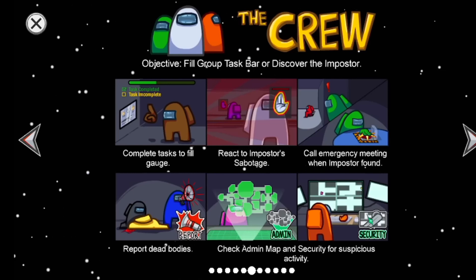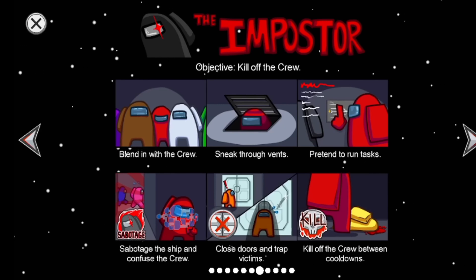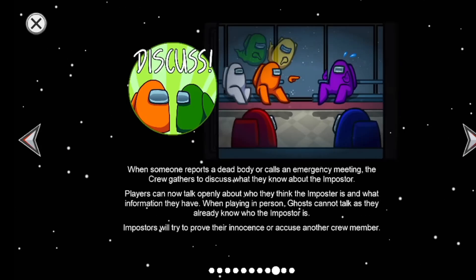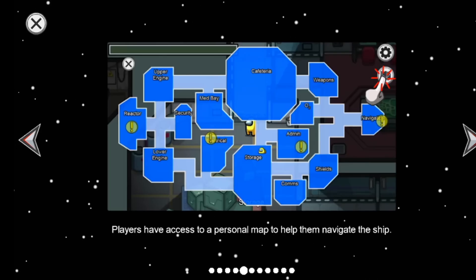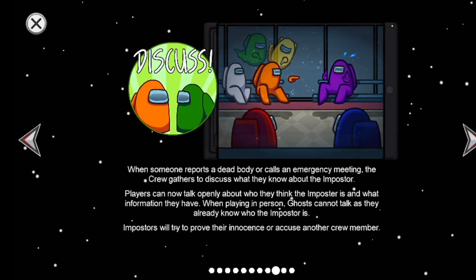In Among Us, players are divided into two groups: crewmates and imposters. The crewmate's goal is to complete various tasks around a spaceship, space station, or alien base, while the imposters aim to sabotage these efforts and eliminate the crewmates without getting caught.